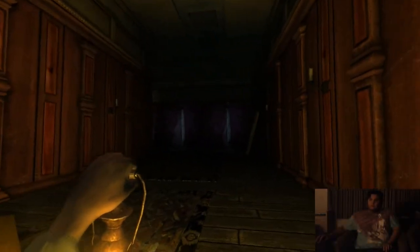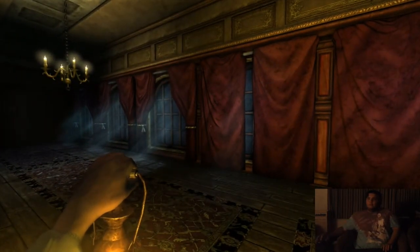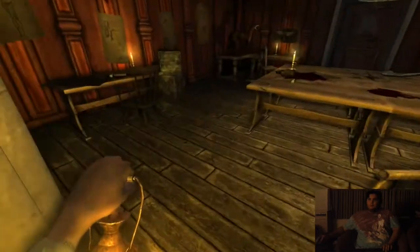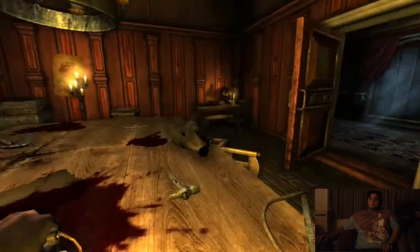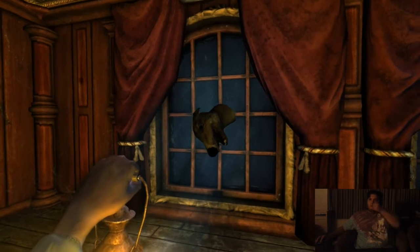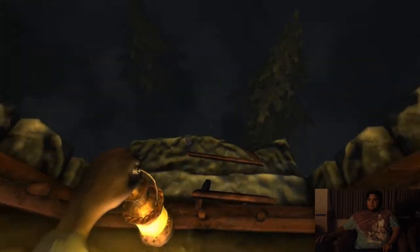Hello everybody, my name is the Big Z Boy and welcome back to Amnesia Dark Descent. Last time I played this, I was clueless with nowhere to go. What I had to do was throw this decapitated dog head at this window to break it. Kind of seems messed up, but that's what I had to do.